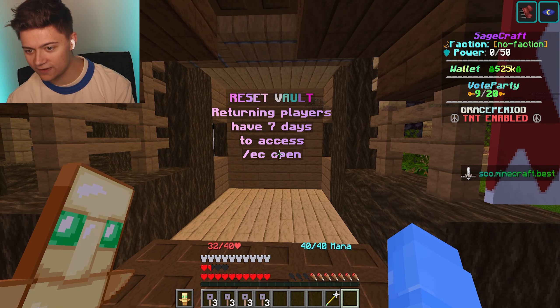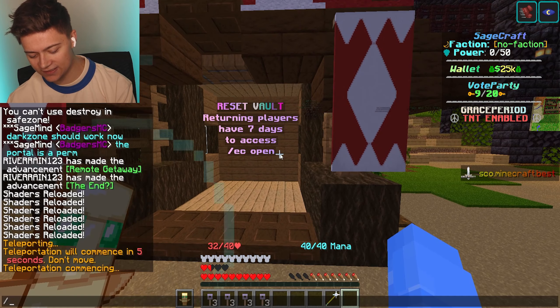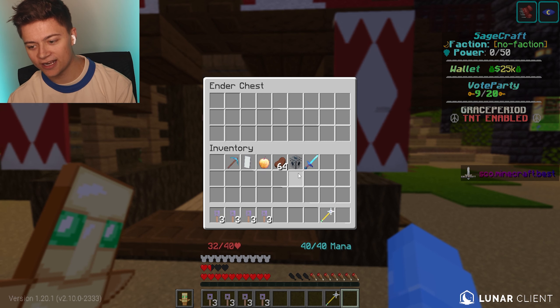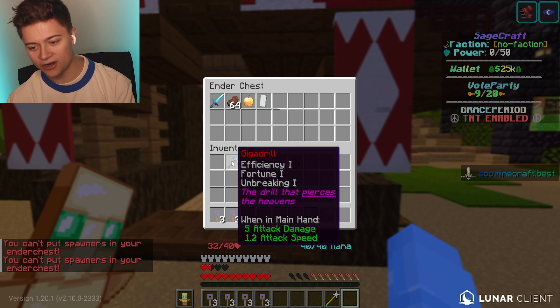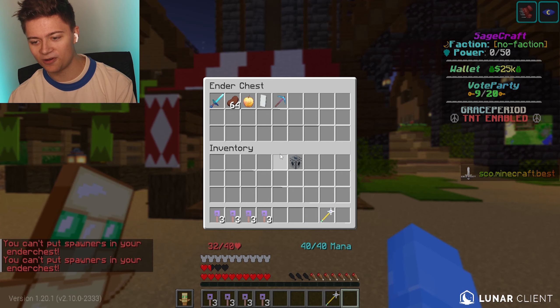We've also got a reset vault over here — returning players have seven days to access slash EC open. Let's go ahead and try this out. You can actually get a free ender chest on the server. You can't put spawners in it, but you can put everything else in. So just slash EC open, boys.